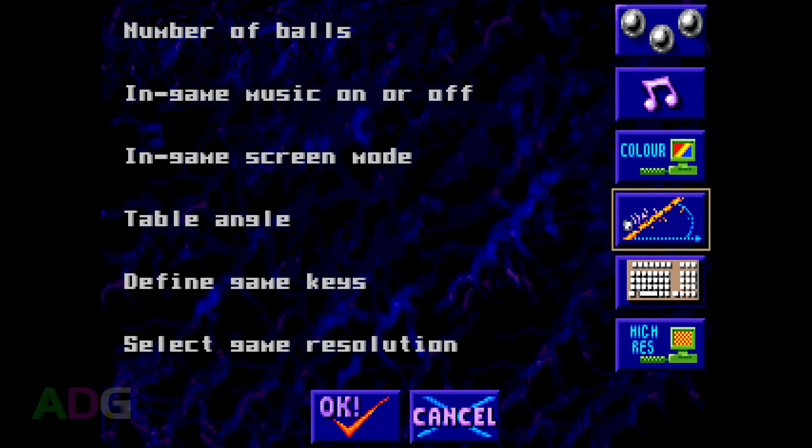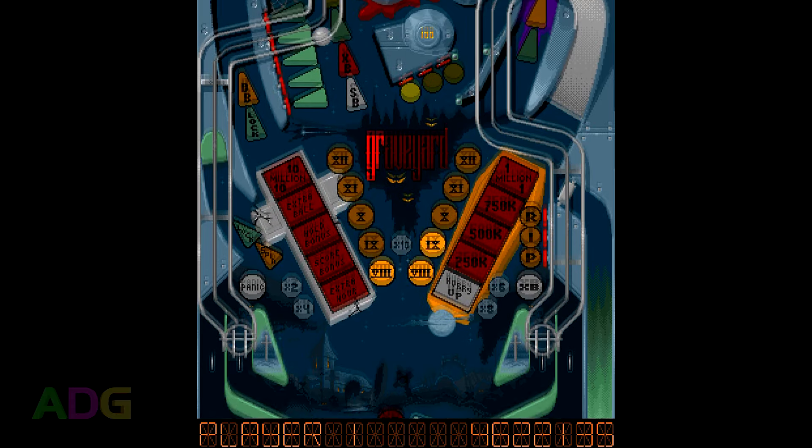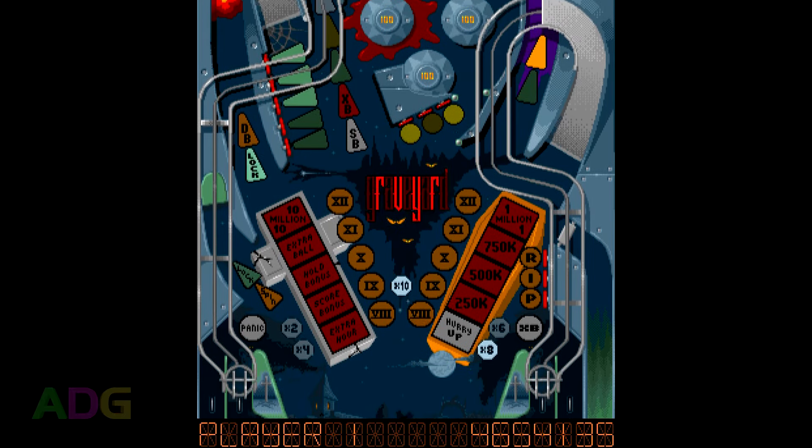Before covering each program individually, I want to go over some general things to expect between all five programs. Most of them have the ability to change various game settings such as the number of balls per game, the table angle, and the controls — of which there's only four: left flipper, right flipper, forward nudge referred to as either pushing or tilting the table, and a button to launch the ball. Some games also support typing in your initials into the high scores table directly, while some force you to use the flippers to scroll through letters.